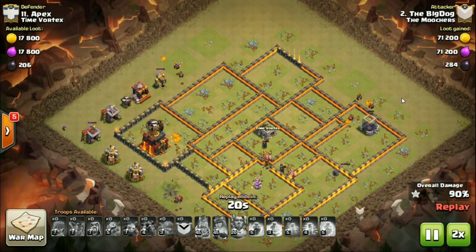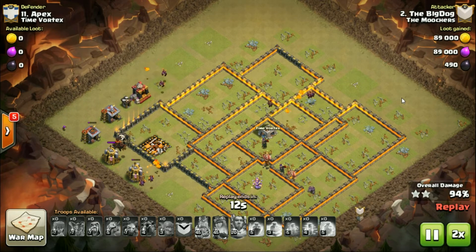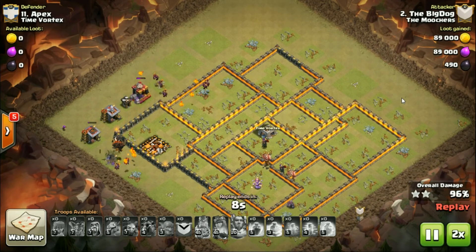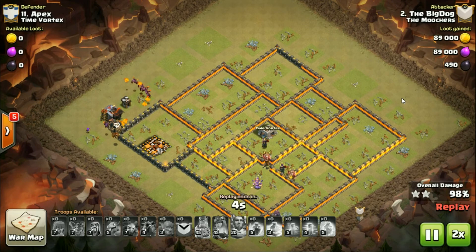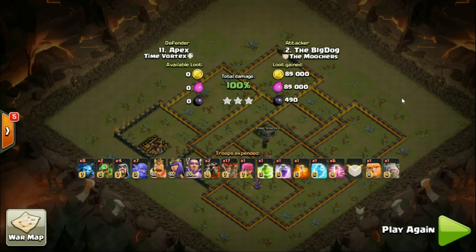So that's how you can air attack an anti-air base: if all four ADs are on offer like that, just invest in a heavy kill squad, take a smaller lalo portion, and you can get through it. I was pleased with that - shame we lost the war.